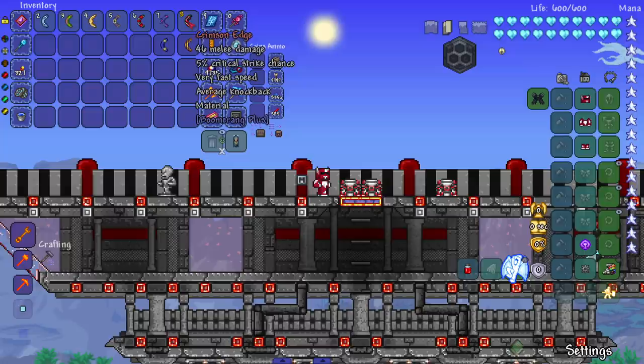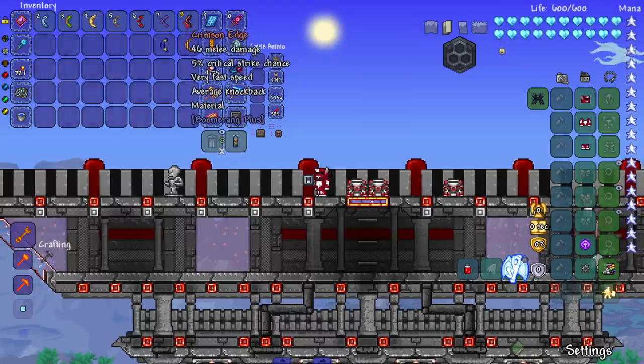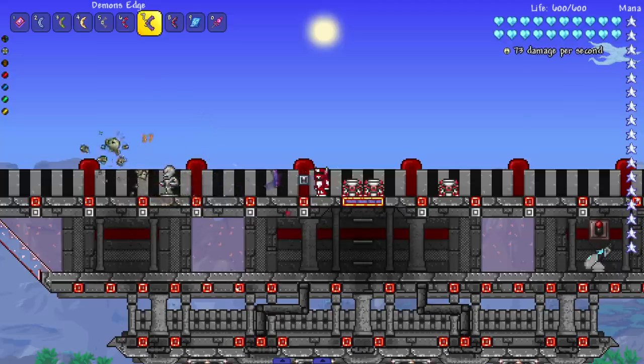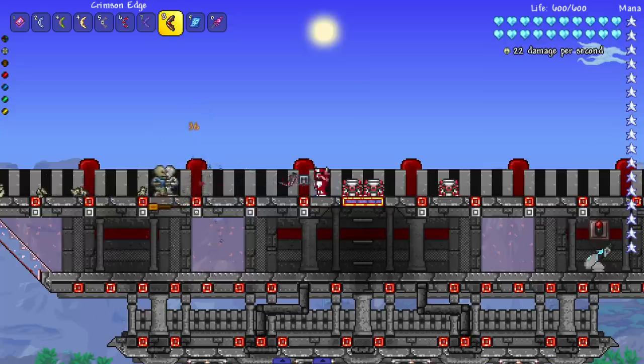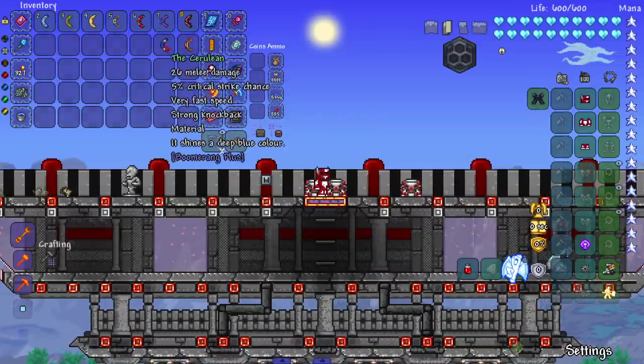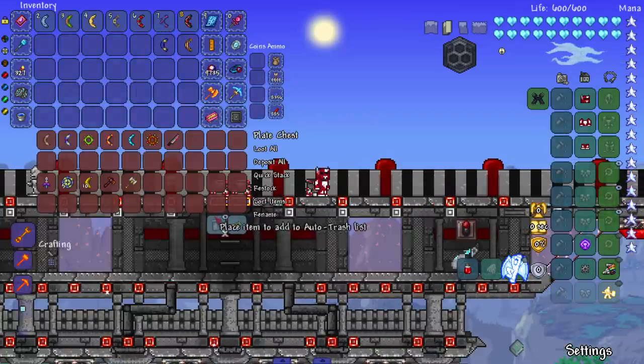Our last two pre-hardmode boomerangs are the Demon's Edge and Crimson Edge. Without any armor or accessories, they do great damage — and the Crimson one got a crit that insta-killed a skeleton, which is crazy. There you go, that's all the pre-hardmode boomerangs from this mod.